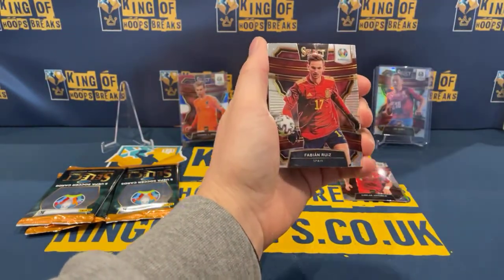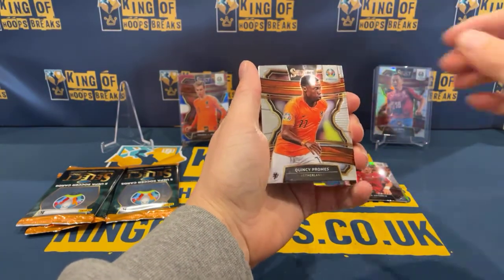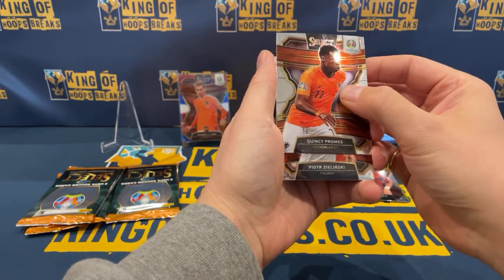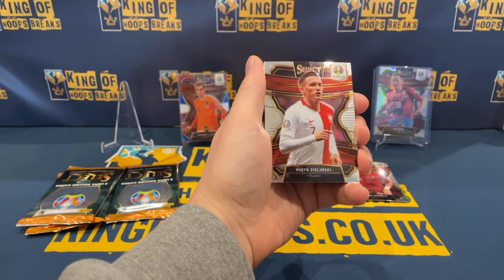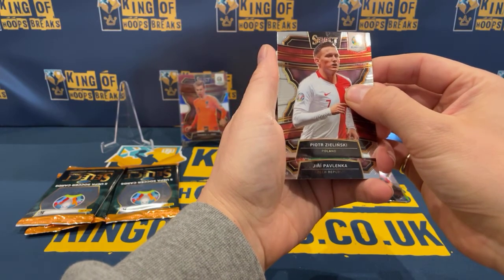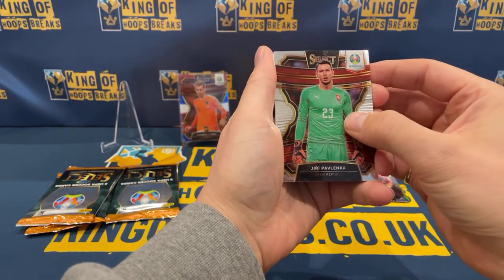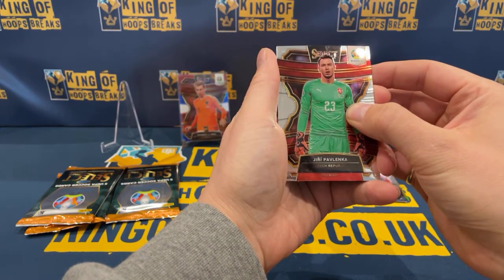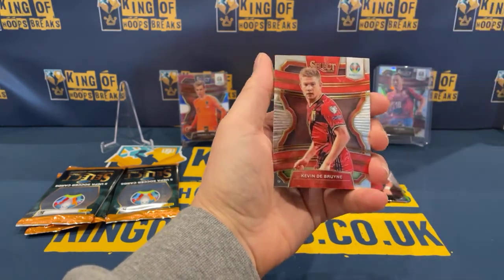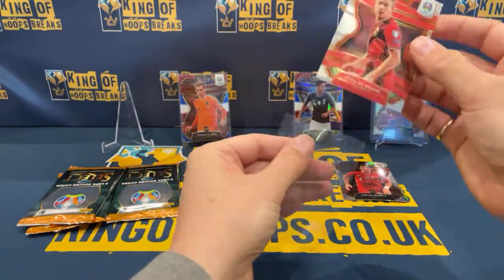For Turkey, we've got an Irfan Kahveci. For Poland, we've got a Krzysztof Piatek. We've got Ross Barkley for England. And then for Netherlands, Robert Clifford — nice Frankie de Jong rookie. Playing well for Barca at the moment — a nice hit for Netherlands, that's for Robert. And our next mezzanine is going to go for Wales, that's Wayne Hennessey — that's for Eric. Spain, we've got Fabian Ruiz. And we've got a Krzysztof Piątek for Netherlands. For Poland, we've got a Piotr Zielinski. For Czech Republic, we've got a Jiří Pavlenka. And then for Belgium, Kevin De Bruyne — nice Kevin De Bruyne there.